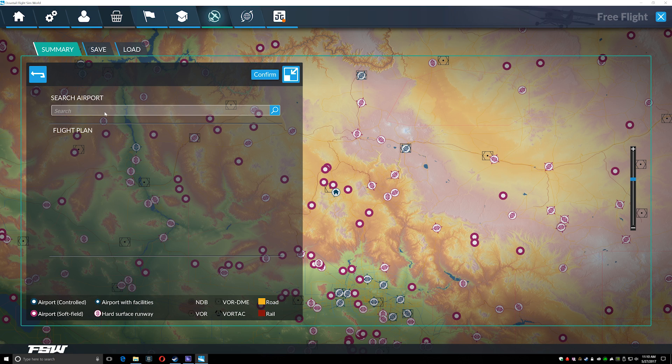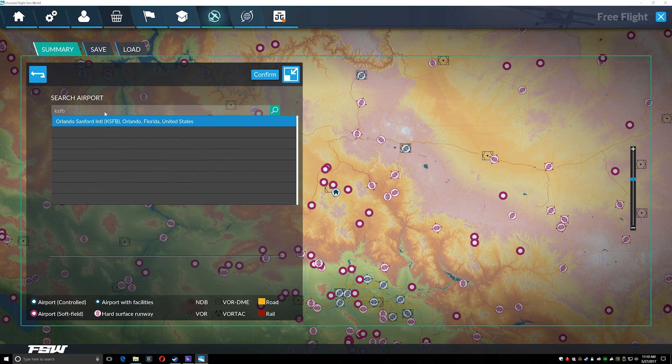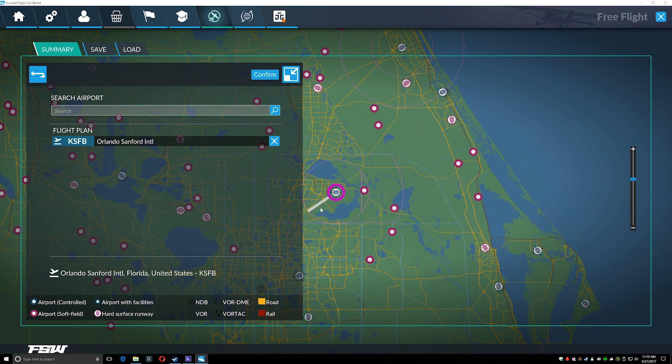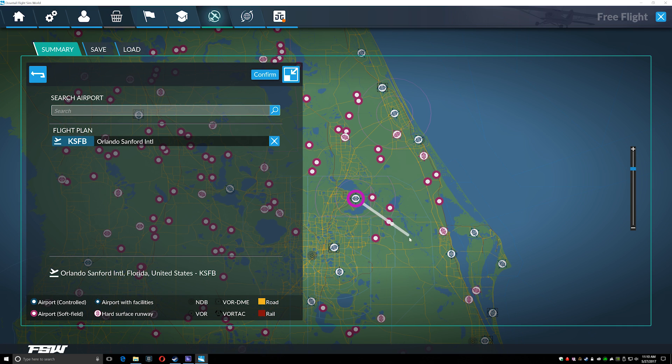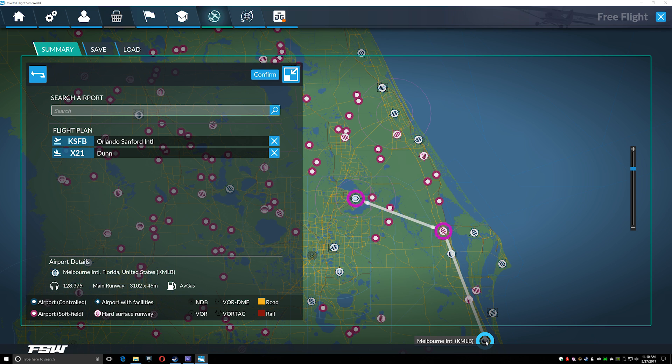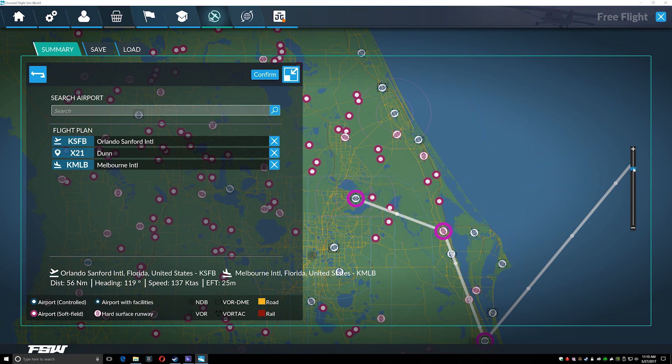There's an airport selector where you can type in an airport like KSFB and it moves the map over — this is the flight planner. It's actually not bad as an intro-level flight planner for people new to sims. For example, I can plan a flight from KSFB down to Miami, clicking on airports and VORs to plot the route. I couldn't find a way of moving the map around, which is annoying, but even so you can set a full flight plan here.